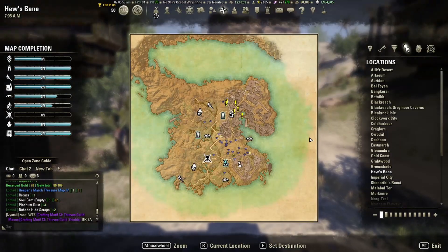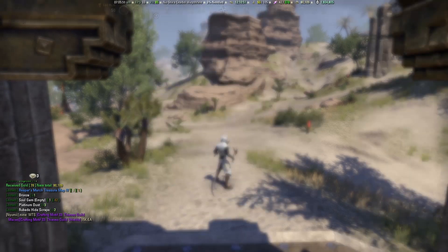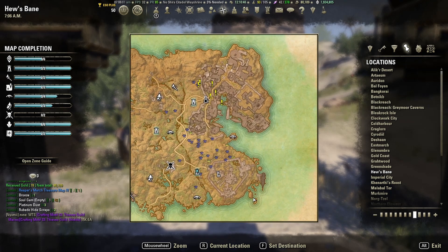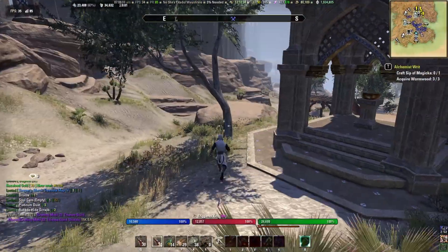For this farming route, we are going to Hews Bane. This is the area that opens up when you get the Thieves Guild DLC, so either purchasing that or having ESO Plus is going to be what you want. Being that we are farming crafting materials, ESO Plus is definitely going to be the preferred option for many.